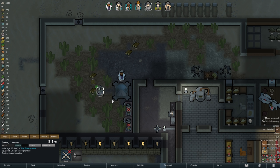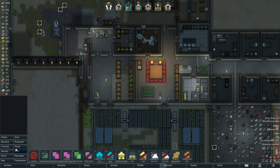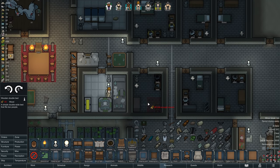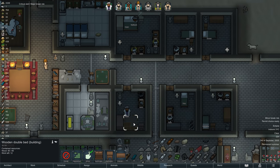Before it's time to go to sleep, let us also construct a wooden double bed for Pollyanna and Edmo. Edmo's old bed has already wandered off to the hospital, and Edmo himself is currently napping in the workshop — I would say he has earned himself something slightly more comfortable.